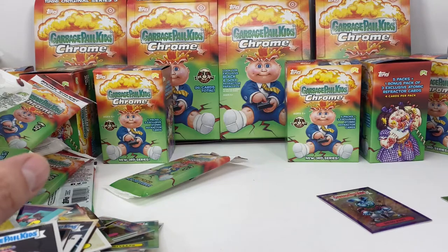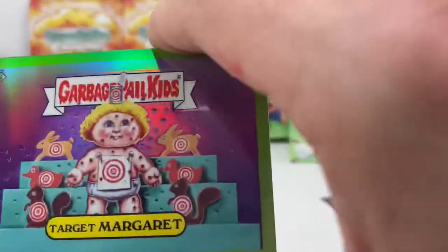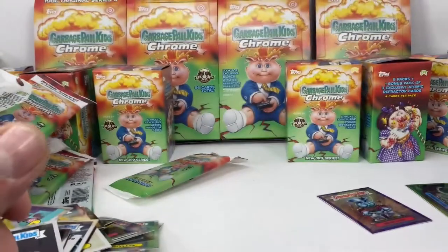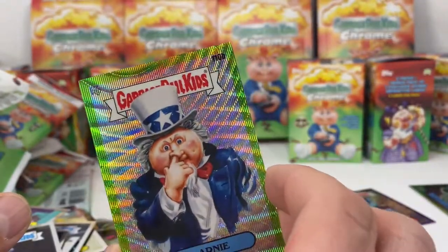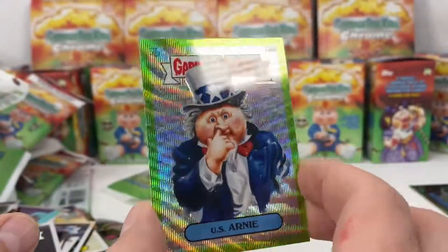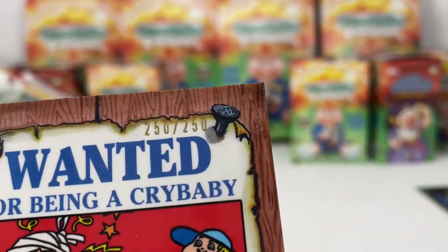Let's review the hits real quick. We got a Farrah Fossil that was 133 out of 299. We got a Target Margaret that was 277 out of 299. We got a Purple Refractor Ned Head, 20 out of 250. We got a Green Wave Refractor at 211 out of 299 — super cool looking. And last but not least, the Purple Wave Brad Habit — a cool number, 250 out of 250.